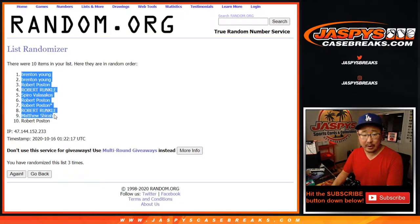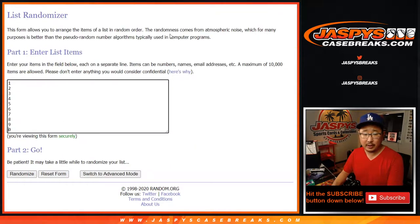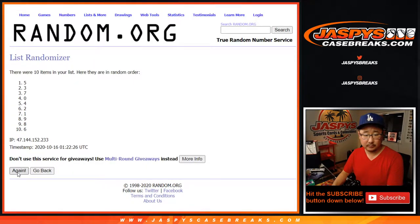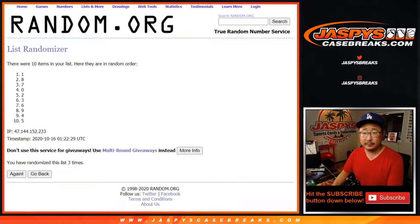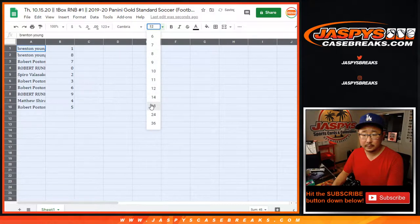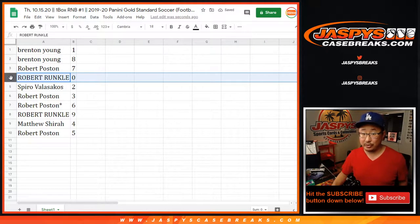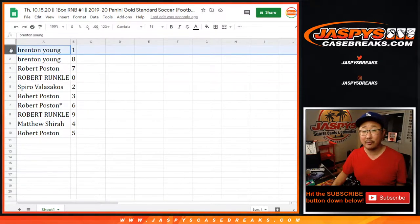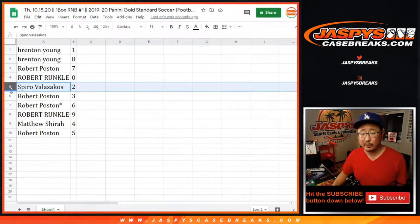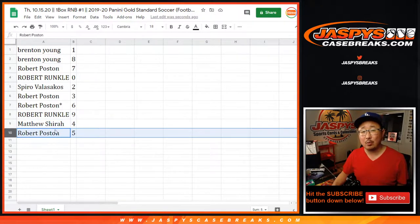And three. Got a couple Brentons down to Robert. Two and a one, three times for the numbers. And three. After three, one down to five. Brenton with one and eight, Robert with seven, Robert Runkle with zero. Spiro with two, Robert with three and six, Robert Runkle with nine. Matthew Shearer with nine, Matthew Shearer with four, and Robert P. with five.